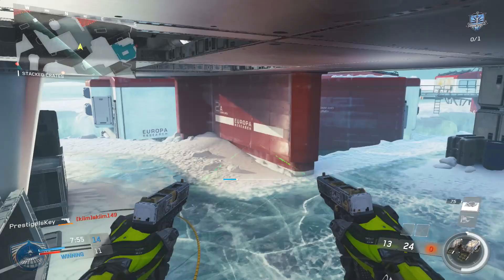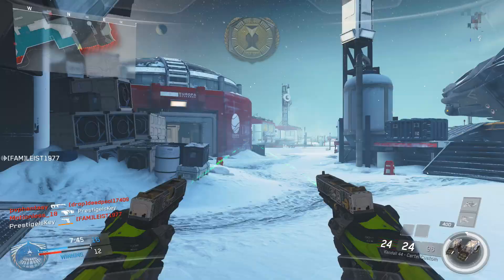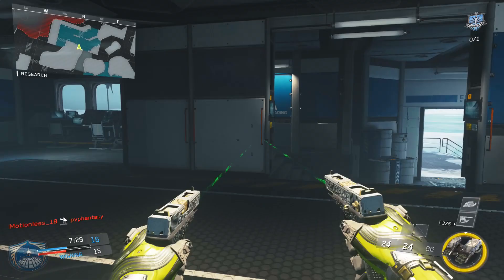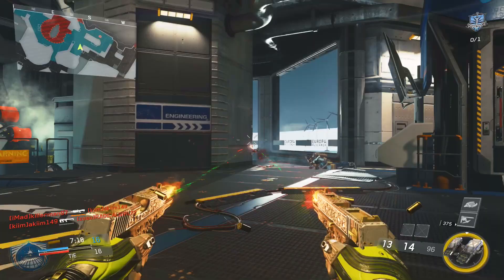As for the perks, I would recommend Gung-Ho firstly, because that allows you to spray and pray while you're sprinting. Since you have that increased hipfire accuracy, it's really not going to get that much bigger while you're running. If there's somebody in front of you or at a longer distance, just run the course of your magazine with both weapons, spray and pray, hipfire your way to victory. And since you're going to be consuming a lot of ammunition, I would recommend putting on the Scavenger perk as well. In this gameplay I didn't have it unlocked yet, so I was just jumping off the map to get more ammunition, but it's definitely going to come in handy.